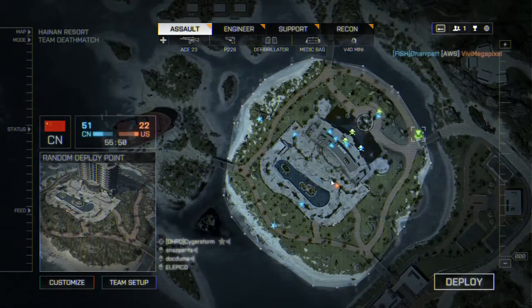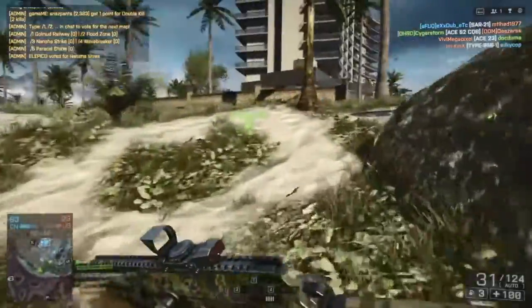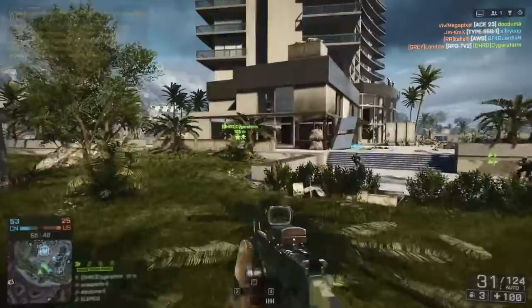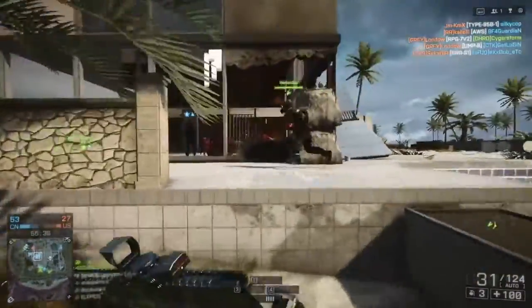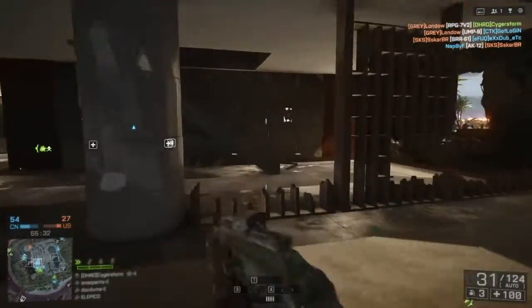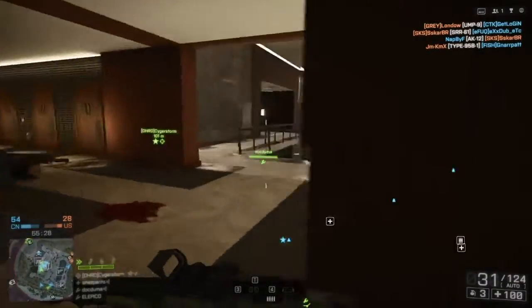Alright, so we're not doing terrible — this is actually an alright match. You can't spawn on your teammates so unfortunately I'm going to have to spawn on the outside of the map and make my way in. But it seems like our teammates kind of control the battlefield, so we'll be able to get in nice and easy and dominate. It's a good thing we have a good team because team is everything in Battlefield, even in the cool squad-type situations.